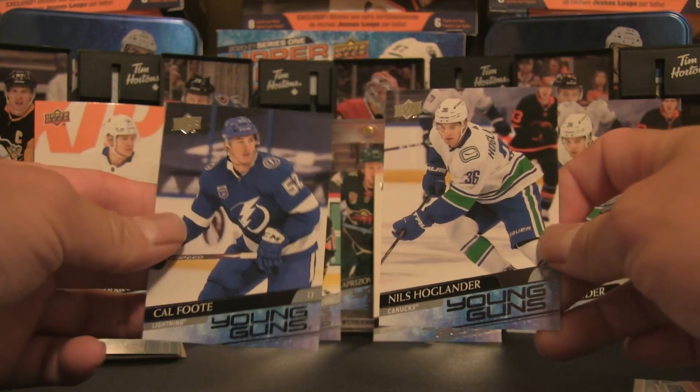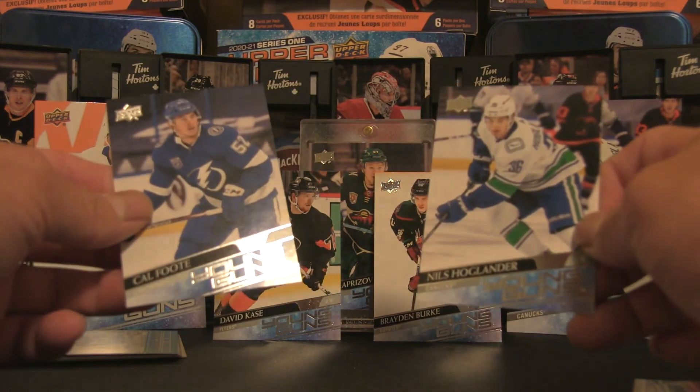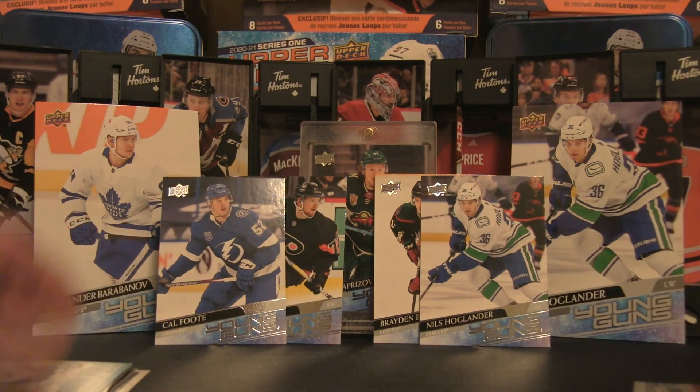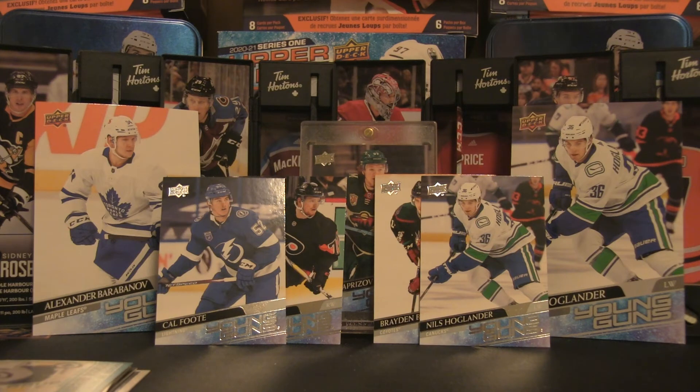We have Cal Foote, and two blaster boxes that gave us two Young Guns each. Kaprizov brings us luck — not in terms of a double Kaprizov, but we do have four Young Guns out of two blasters, and a very solid Young Gun in the back. There's no need to recap all the subsets and Dazzlers — we've seen that already. But there you have it: Alexander Barabanov, Nils Hoaglander Jumbo, Cal Foote, David Kasha, Braden Burke, and Nils Hoaglander. If you enjoyed this break, let me know in the comments below — like, comment, subscribe, and I'll be back with more content in the near future. Until then, bye for now.